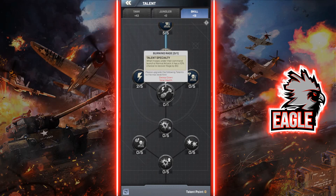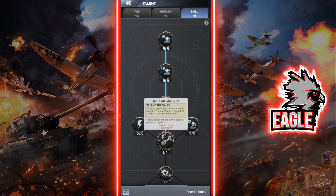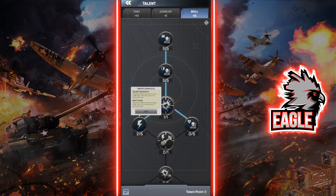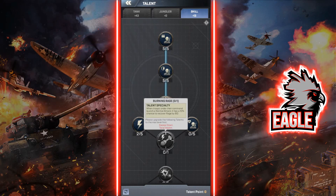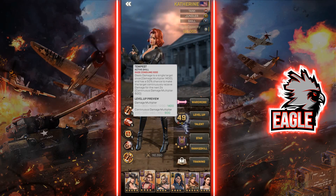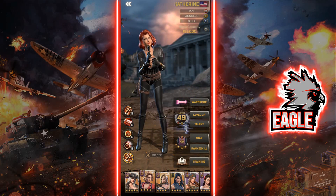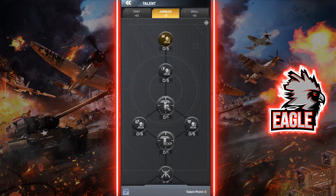Max out Burning Rage first, then go through the tank tree in that order. Swoop Down helps recover more rage throughout the fight, plus gives a 10% chance to recover 80 rage during combat, which makes her use her active skill more often — exactly what you need for this officer. There is an alternative build as well, though I'm not entirely sure which is definitively best.